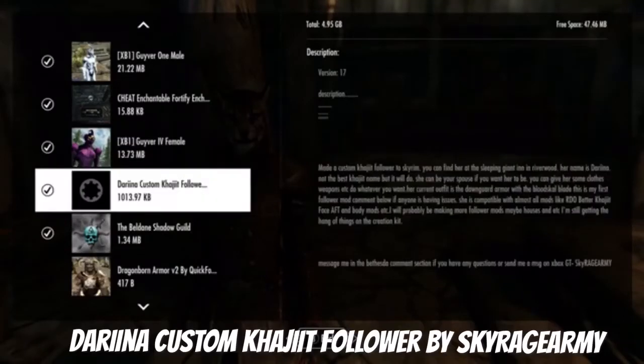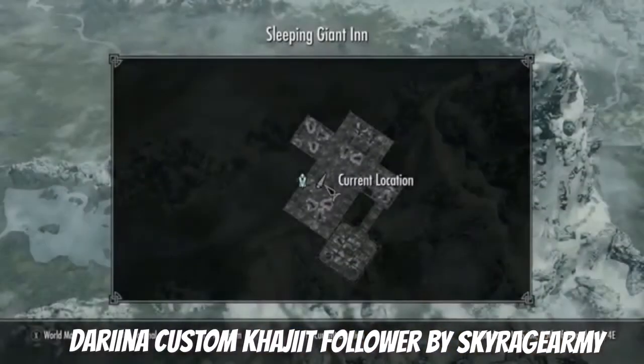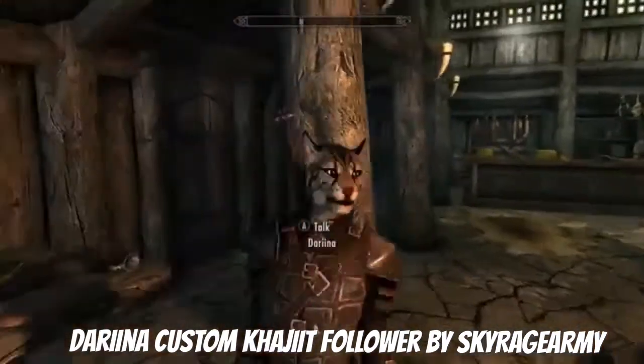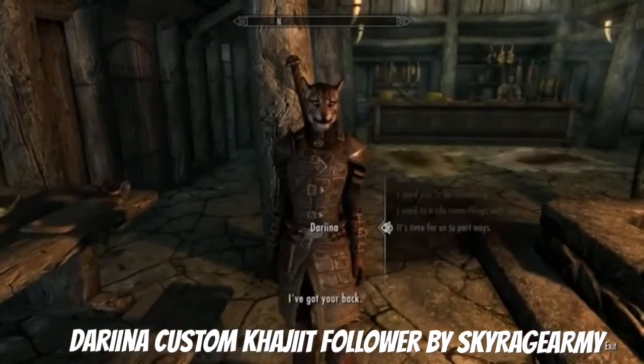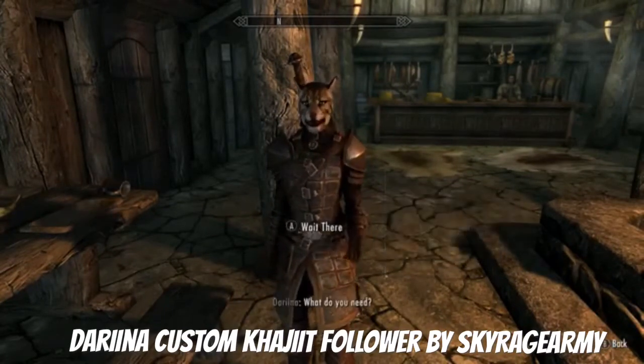We're reviewing Dariina, the custom Khajiit follower. She's a pretty interesting follower and is also compatible with a few mods. To find her, go to Riverwood and head to the Slipper Giant Inn, where most followers live. She'll be there — just talk to her and say 'Follow me, I've got your back.' She's not a Vance follower.